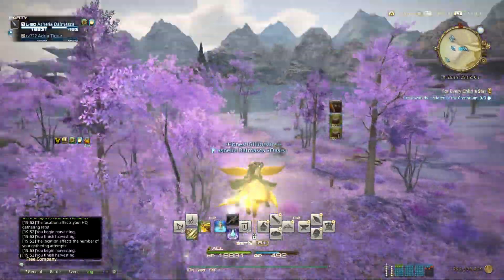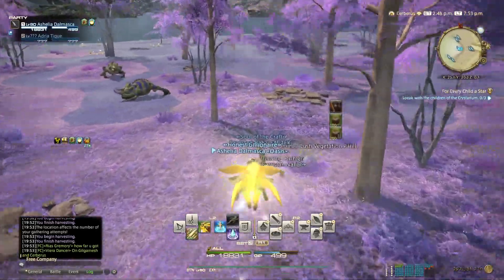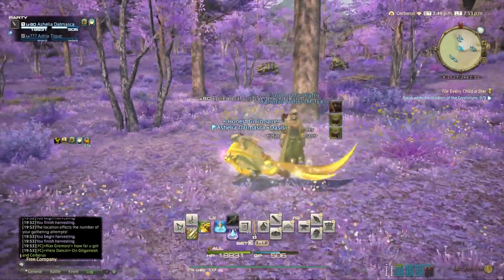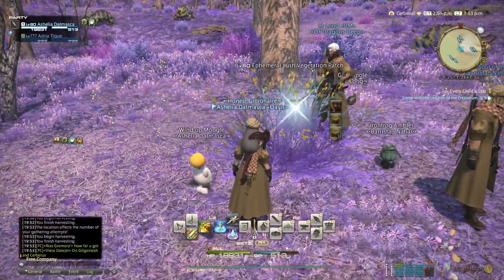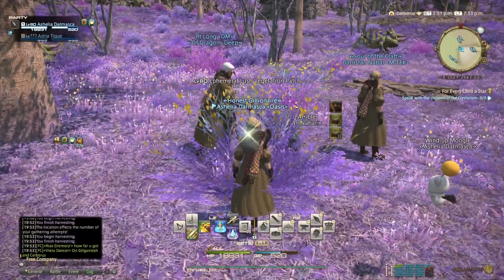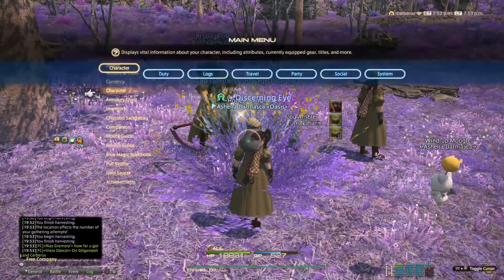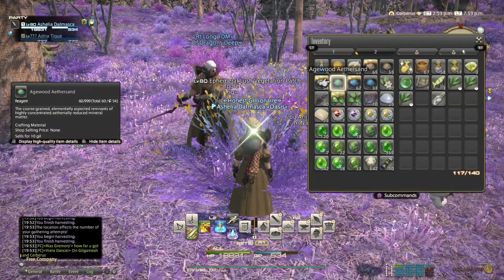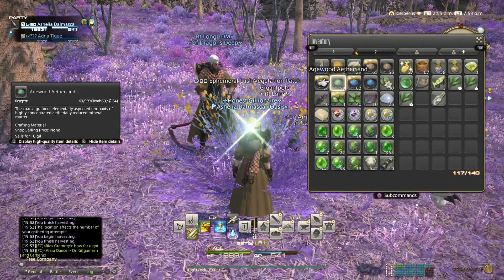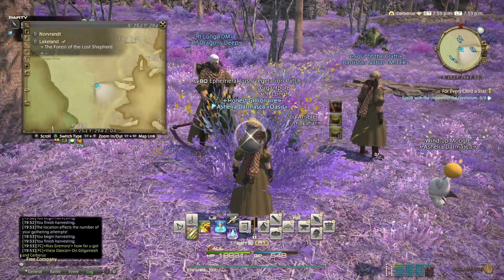I will leave a link in the video description showing every ephemeral node — they are on four-hour windows and you can see every timer for them. The one for this type of sand, the botanist sand, is Agewood Aethersand. It spawns at 12pm to 4pm in Lakeland, where I am on the map.